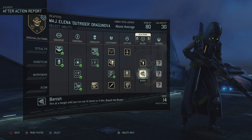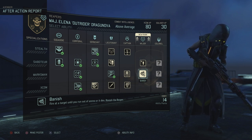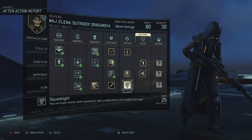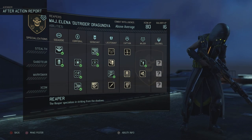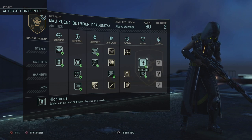Our reaper gets a promotion - the second to last rank! We get Highlands: soldier can carry an additional claymore on a mission. And Banish: fire at the target until you run out of ammo or it dies - it reveals the reaper, but with a full clip and shredding that's actually pretty good. I'm grabbing both - Highlands and Banish. We don't even need to spend XCOM ability points.